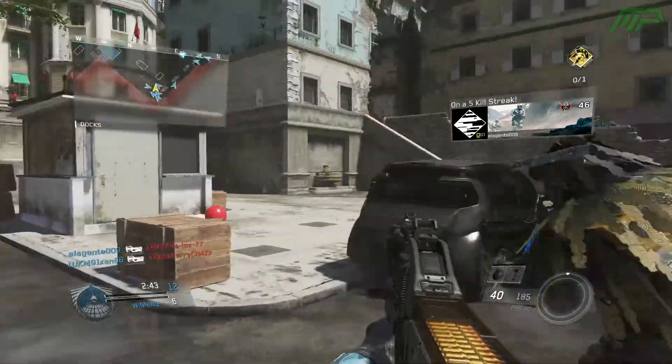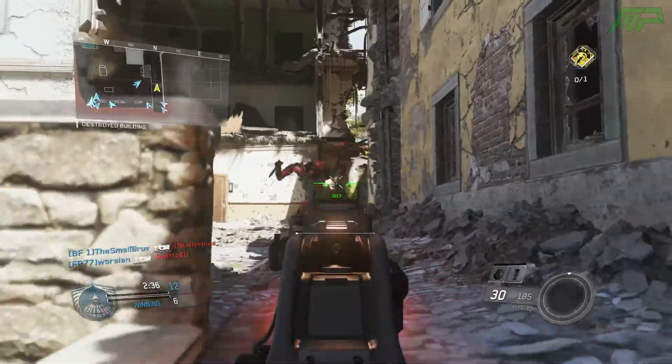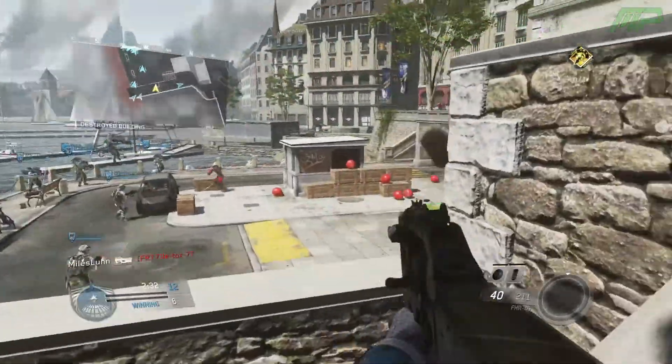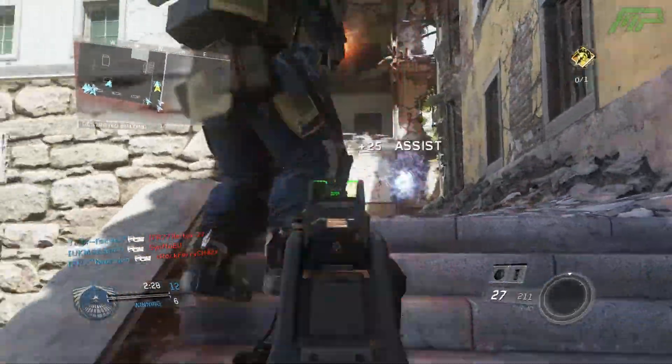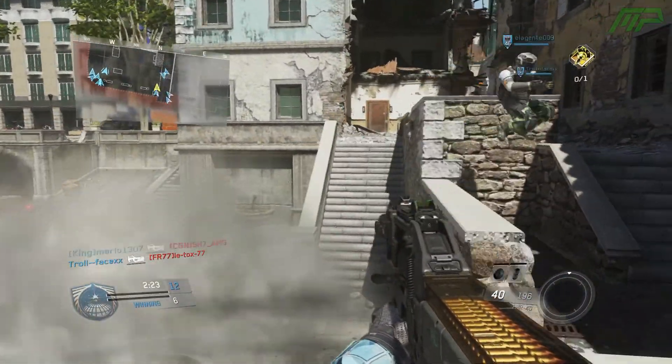The Mac-10 / UMP-45 had its aim down sights aim assist range increased to 1,500 units, which is slightly higher than the average sub machine gun. Shotguns also got a buff, as their aim down sights and hip fire aim assist range is now 600 units, which matches their max damage range.